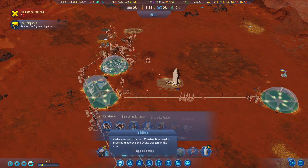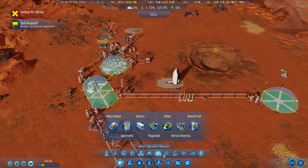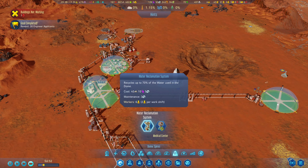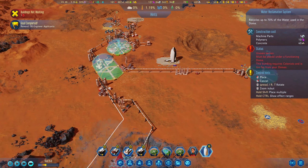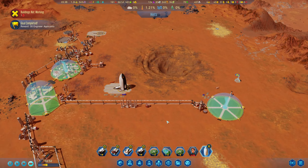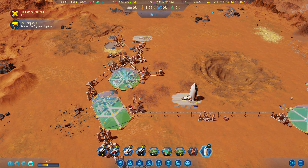Oh, I saw one thing that I forgot to mention. Water reclamation system — it recycles 70% of the water used in the dome. I want to build this in here. And I want to build another one. What's the other option in there? Medical center. I want to do this in here as well. That'll be really helpful as we go.